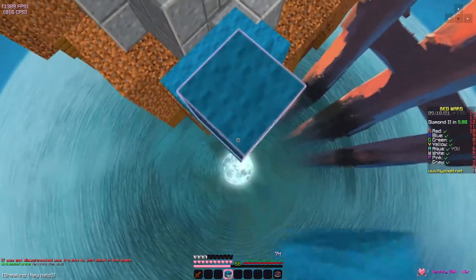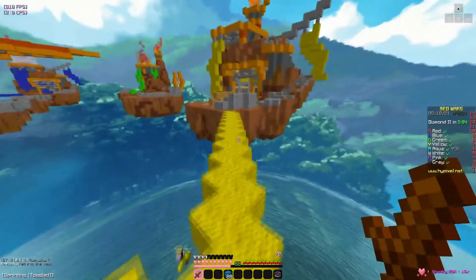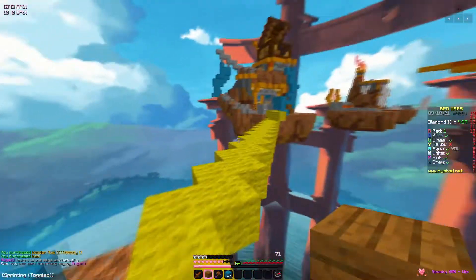Looks like we're getting rushed by the first team — yellow, I guess this is a diagonal rush map. Anyways, like I was saying, all the colors are super, super saturated but not oversaturated, so it just looks really good.